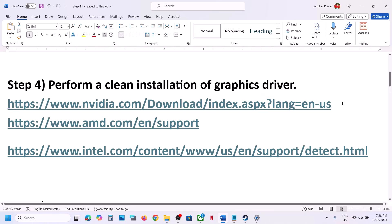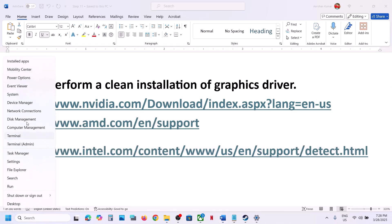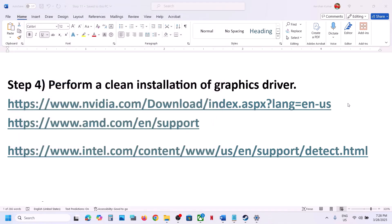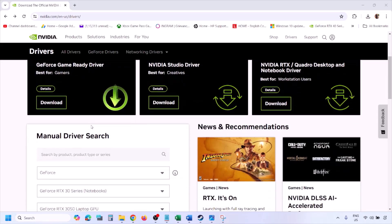If you have an Nvidia card, go to the Nvidia website. If you have an AMD card, go to the AMD website. Also update your Intel graphics card driver if you have an Intel integrated graphics card. In my case I have both Intel and Nvidia, so make sure you also update your Intel graphics card. I'll show Nvidia first.